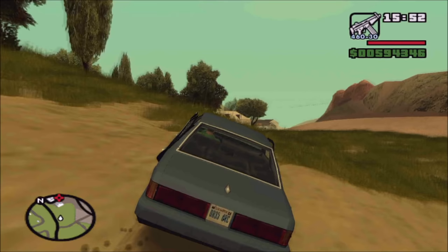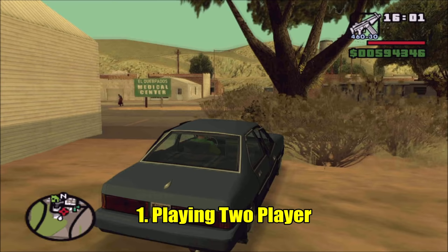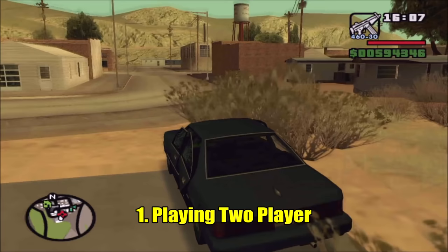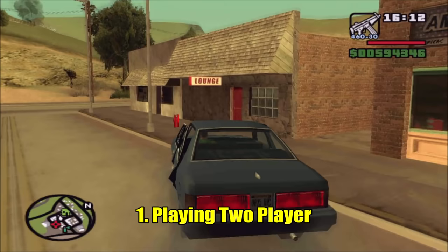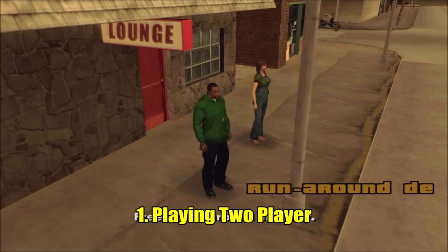And number one — the number one feature that a lot of players don't know about — is playing two-player. San Andreas offers you the chance to play with another player, whether that player is right next to you at your house or even online with one of your friends. I believe you can only do this on PlayStation. Basically, you need to find one of these red markers on the map — there are five across the map. When I was a kid I found one of these markers and asked myself, what is this?